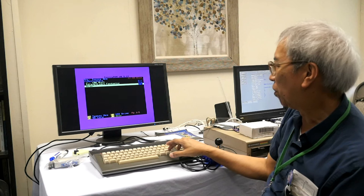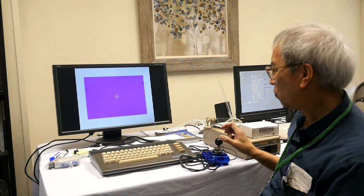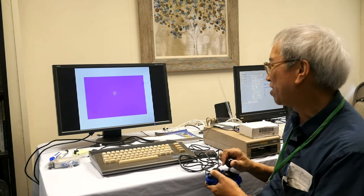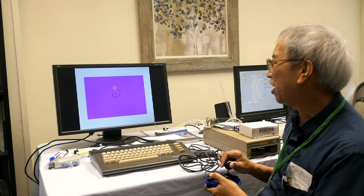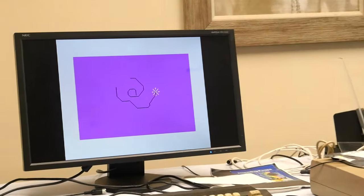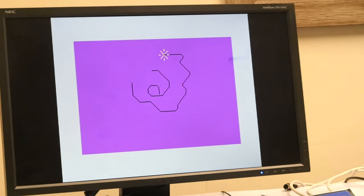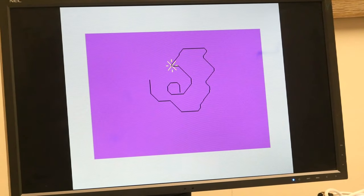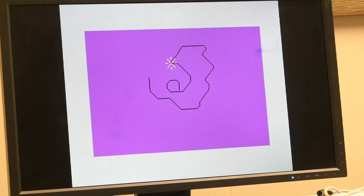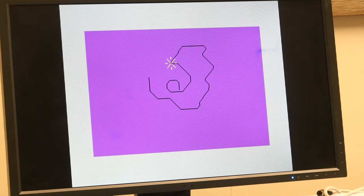Draw is a very simple program — it's like Etch-a-Sketch. Someone in the audience wrote it. Didn't they make an Etch-a-Sketch program for the C64? Maybe they did — I'll have to compare it.